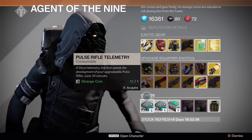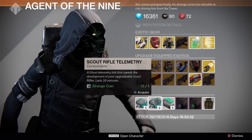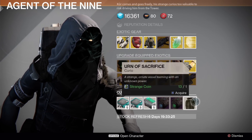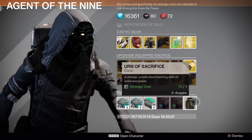Under curios, there's a pulse rifle, scout rifle, fusion rifle, standard Plasma Drives and Emerald Coil for vehicles, as well as the Urn of Sacrifice — a quest item from the new vendor that came with the expansion.